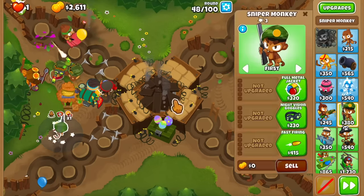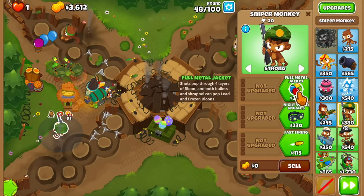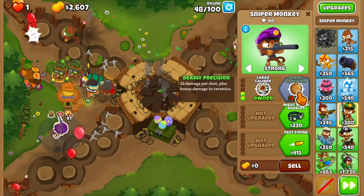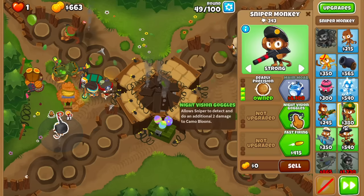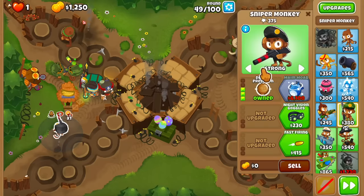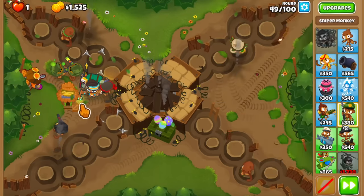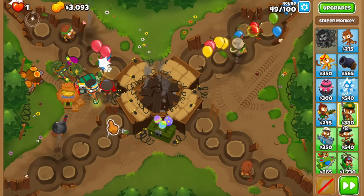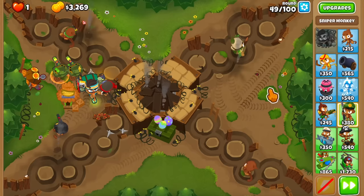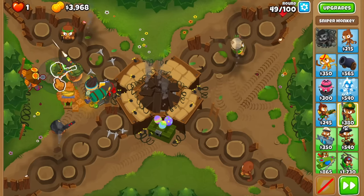For the third sniper, I want it under the range of a Discount Village but not buffed by the Alchemist. This one is going to be set on strongest. It's going to be a 4-2-0, and the idea is to have this guy on strongest — target the main MOAB — and because these small snipers don't do damage to MOAB camos, this one holds them in place and deals a bit more damage. And we're on round 49 — the round just disappeared thanks to these snipers.